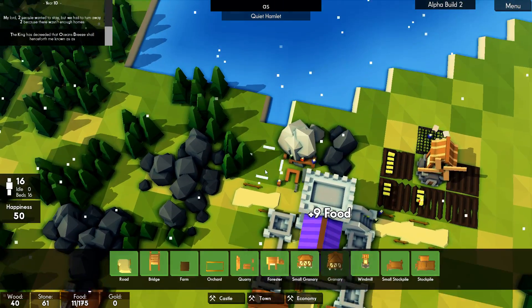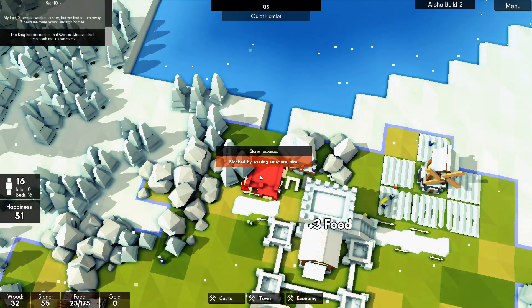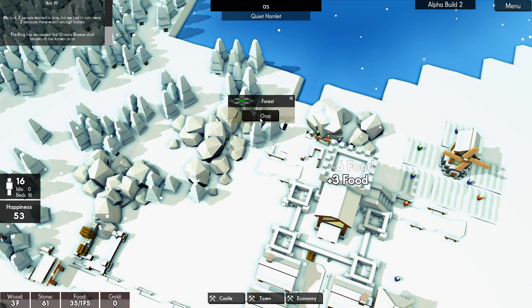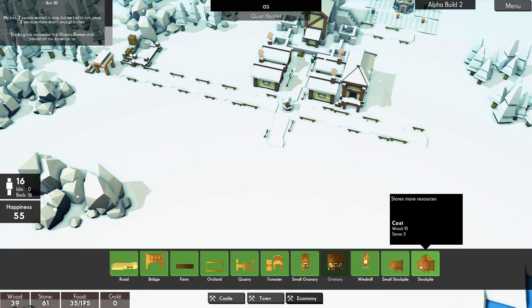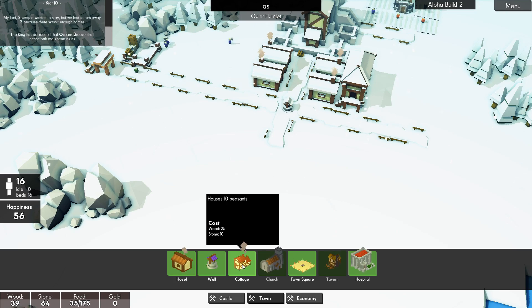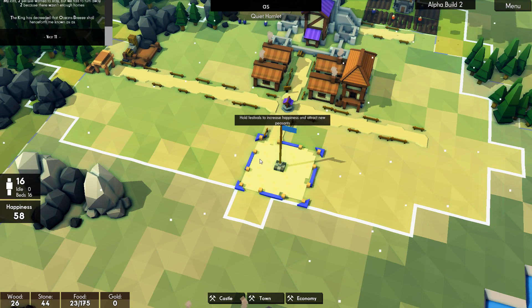We've got the stockpiles. I wonder whether just a little small stockpile up here, just so those guys don't have to walk so far — might be a good idea. We don't have any orchards in yet. We could increase, but I want to make sure we've got enough food. We've got the town square, which annoyingly doesn't line up, so that may end up going here somewhere.